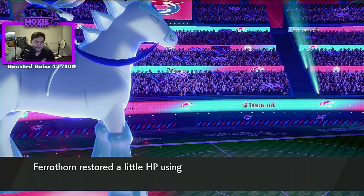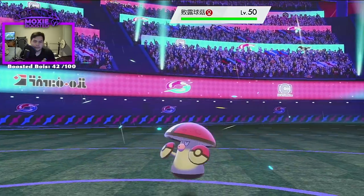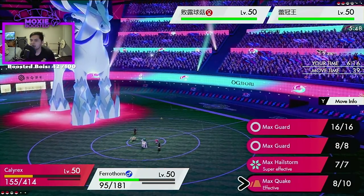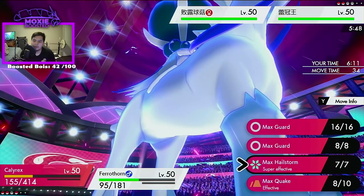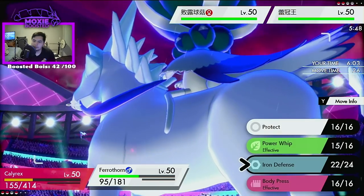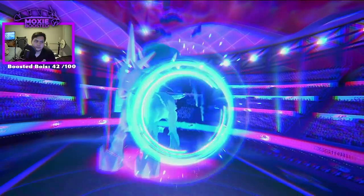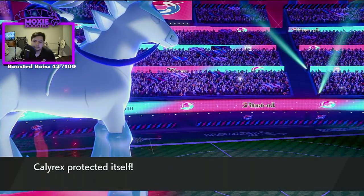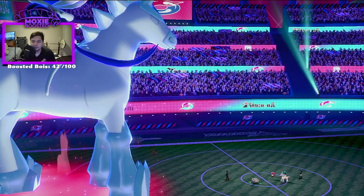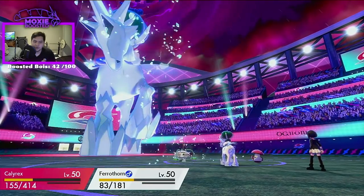What's your favorite and least favorite Restricted? My favorite Restricted is Eternatus, and my least favorite is probably Giratina — I don't like Giratina much. I believe this is a speed tie... no it's not, what am I saying? I'm going to Iron Defense again, I'm going to Max Guard here. Speed tie between Ferrothorn and Amoonguss is what I was saying. Glacial Lance — behold the world's weakest lance! I call him Lance Arm Weak.